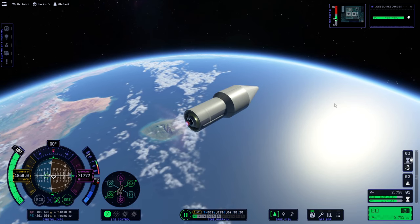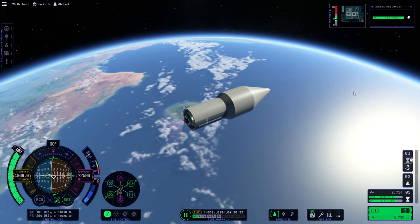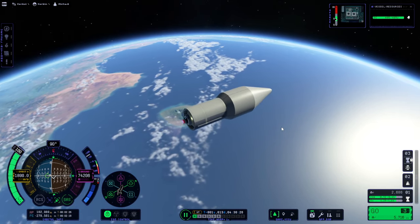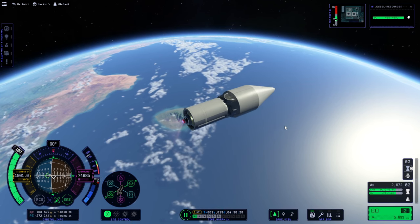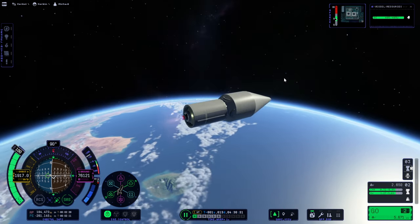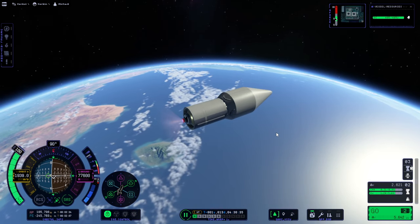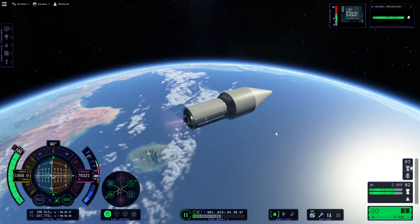These aren't really big fairings, and I don't know what kind of fairings they were expecting to have. We're pretty high up in space now. The default amount of ejection force — which I think was about 100 kilonewtons — and they just stay there. Now they're just sort of there.